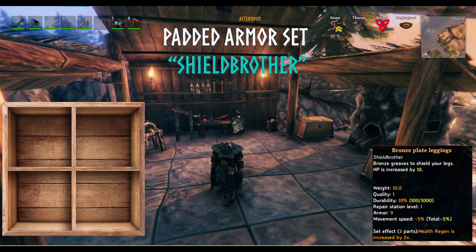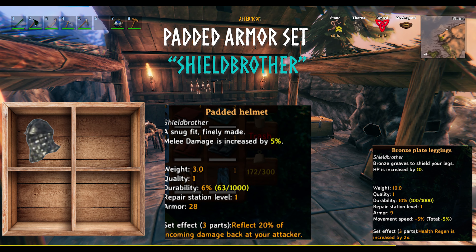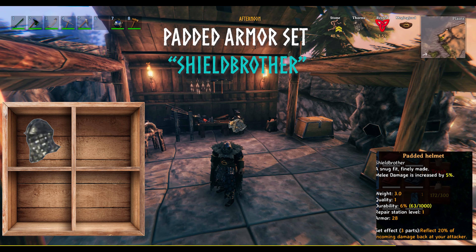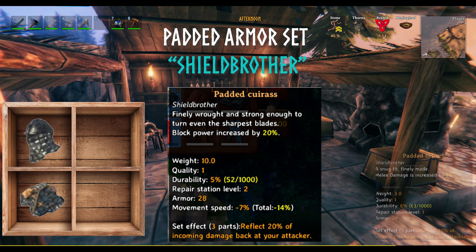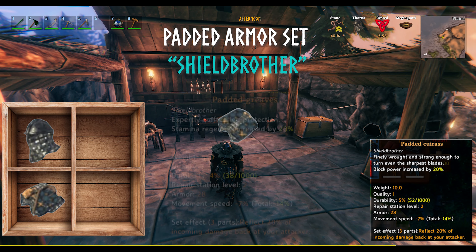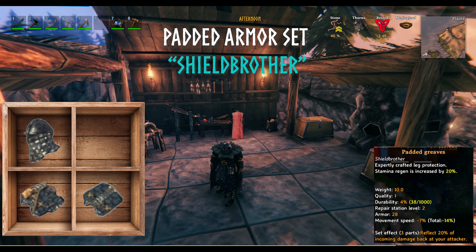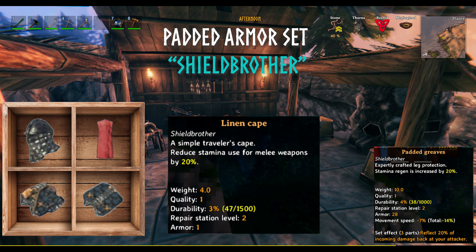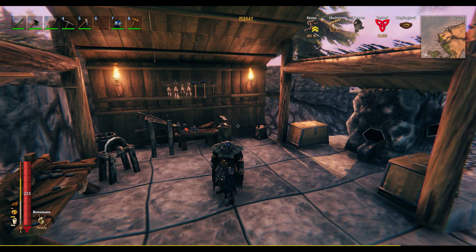With the padded helmet, your melee damage is increased by 5%. The padded cuirass increases your block power by 20%. The padded greaves increase your stamina regen by 20%. And the linen cape reduces stamina cost for all melee weapons by 20%.